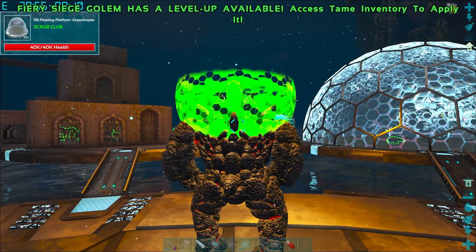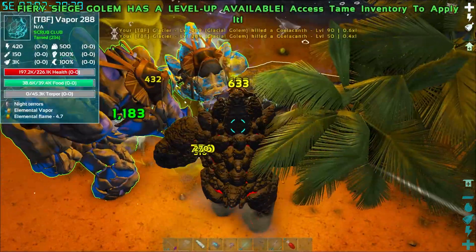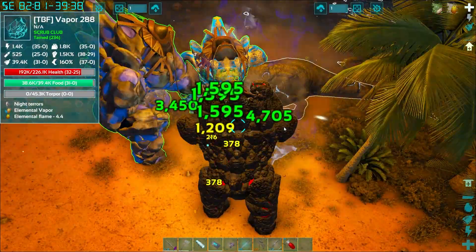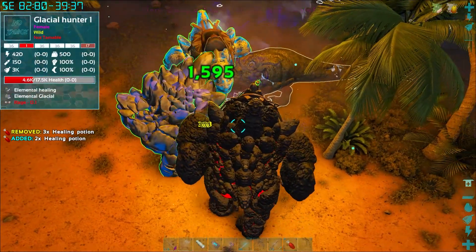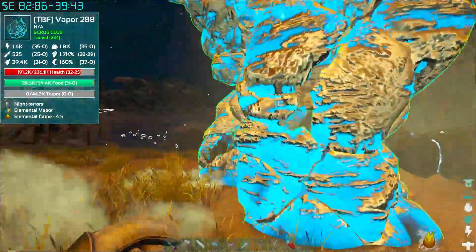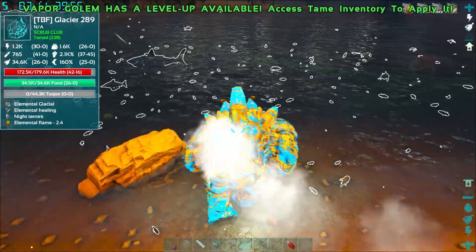Back with all three golems — Glacier, Vapor, and Fiery Siege — we rejoin the fight. The fiery guy doesn't do great damage against these types, but we bring him in for extra firepower. There are more rexes and a couple hunters in the water. We're at 1600 essence total now. Last time we saw tussos here, so hopefully they come in soon.